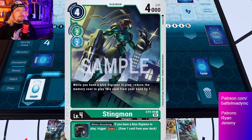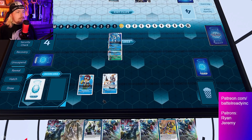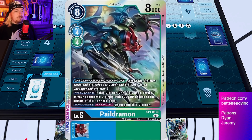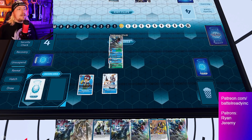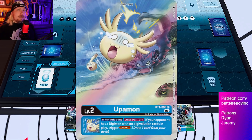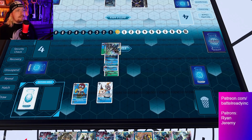When you have a blue digimon in play, the new Stingmon reduces its own memory cost by one, so it's a three-cost making it free, putting us at zero. Now we will DNA digivolve — or Jogress — into our first Paildramon for zero memory. When you Jogress, it unsuspends and can attack again, like a newly summoned digimon without summoning sickness. Even though the Stingmon had summoning sickness, Jogressing completely overwrites that. We'll draw for the evo and then swing at security again.